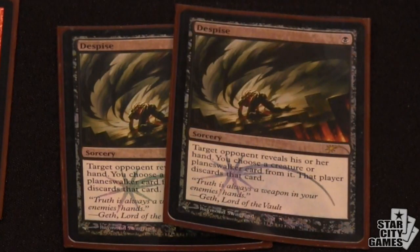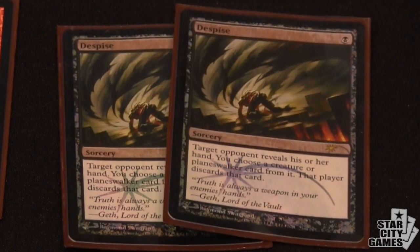Another notable choice in the sideboard is Despise as the discard spell. Despise is good — it was between that, obviously Duress, and Appetite for Brains was also considered. But Despise gets what I want: those high-end creatures and also Planeswalkers. The most surprising choice in the sideboard is probably the Mindslaver. I was anticipating a lot of Mono-Black control coming in here, but I haven't brought it in yet. We'll see — I'm not a huge fan of the card, but maybe I'll get to play it.